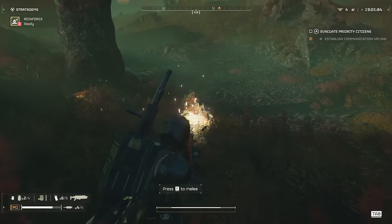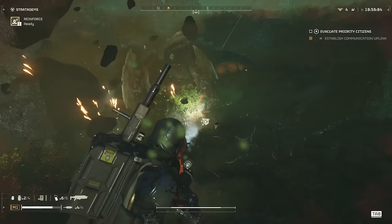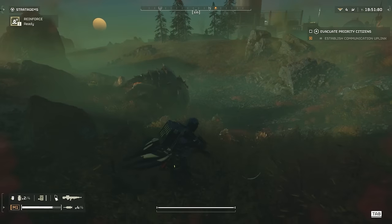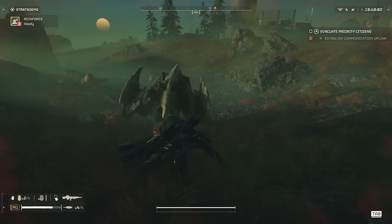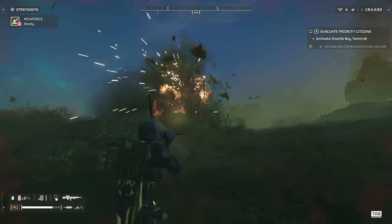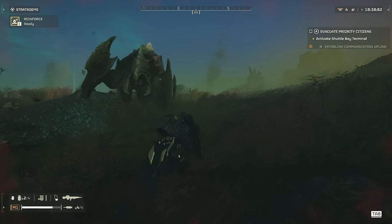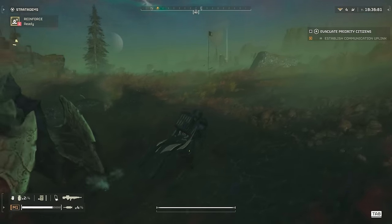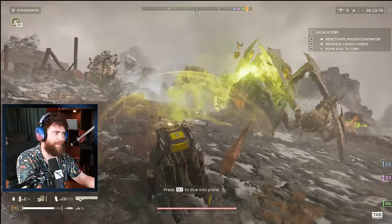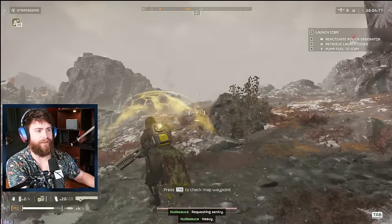I'm not too sure what spawns them. This was only on level 4 difficulty. I'm not sure if they come out toward the end of the match — there was still 19 minutes on the clock. Different variants of enemies — you notice it a lot with the automatons. It's very easy to notice, like the Hulk having a flamethrower and a rocket version, but the charger variants are really tough to notice.